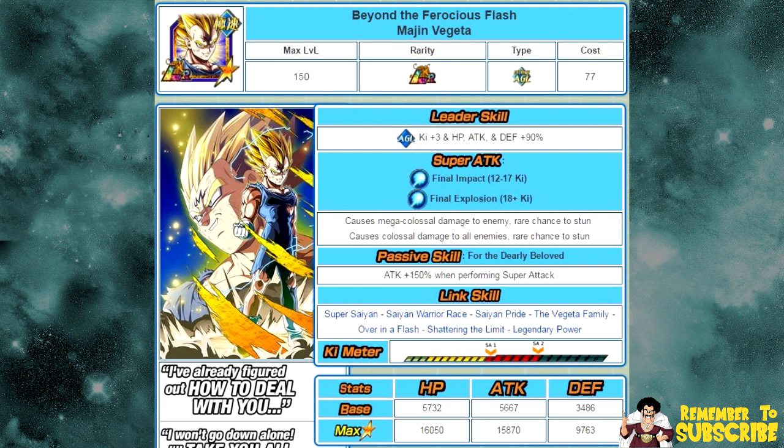As for additional information, the Vegeta super attack is Final Impact after 18 ki. He uses Ultra Super Attack Final Explosion, which gains the attack all ability. Maximum super attack level is 20. The 12 ki multiplier is 140% and the 24 ki multiplier is 200%.